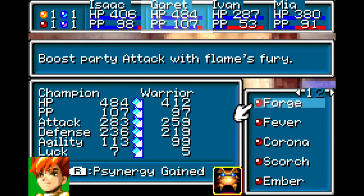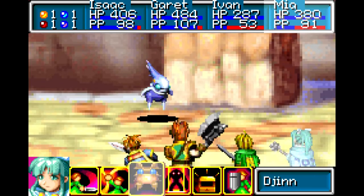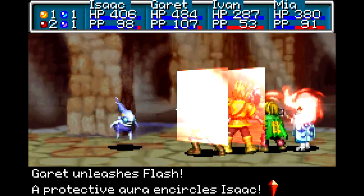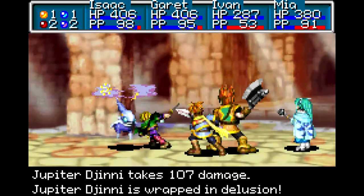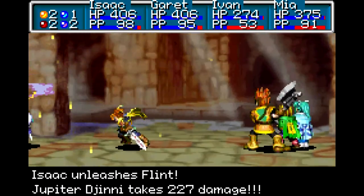Using flint and flash even though we have no use for it yet - we'll be using it eventually anyways. That's what flash looks like. A protective aura encircles everybody. 3 damage and 5 damage, so that's how crazy this thing is.